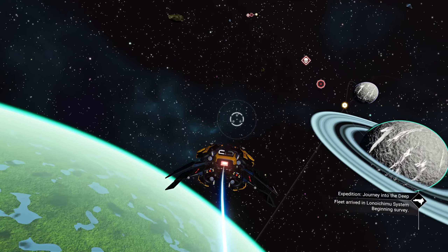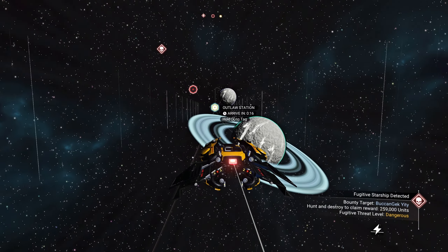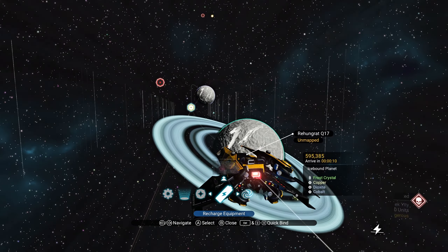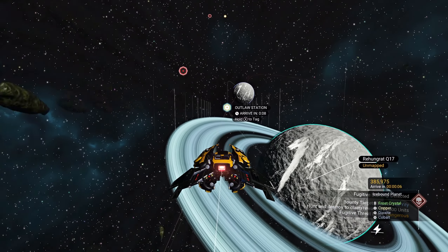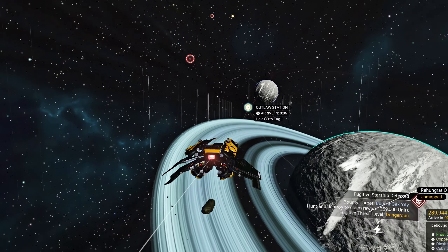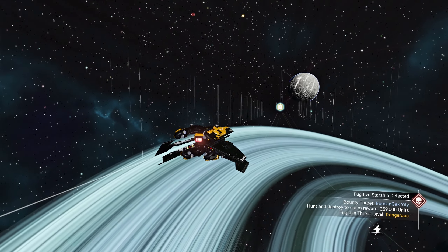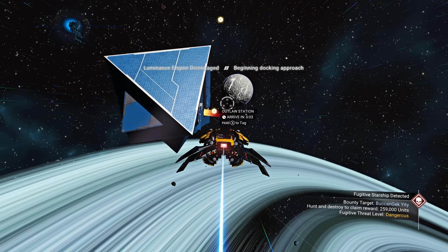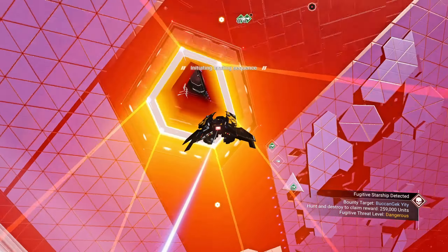It's kind of annoying that your freighter cannot be too close to the planet when you are in space. You can spawn it from the planet surface and then the freighter is really close to the planet, but when you're in your ship you have to be super far away — even farther than the anomaly. I kind of wished that was not the case.